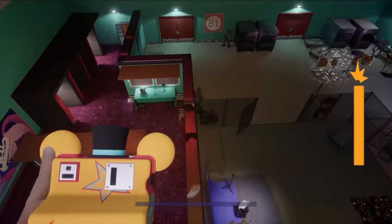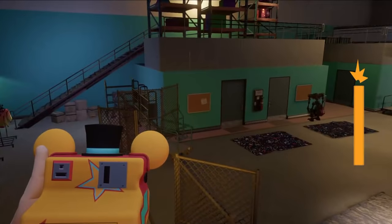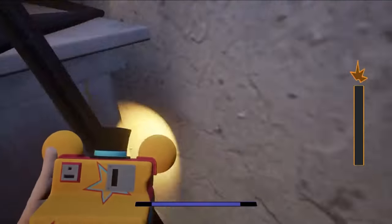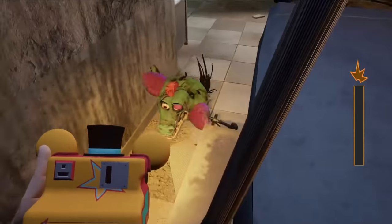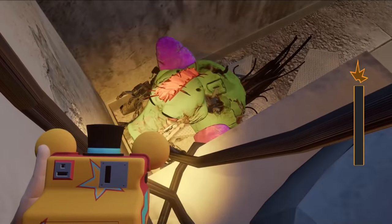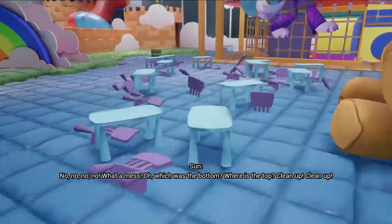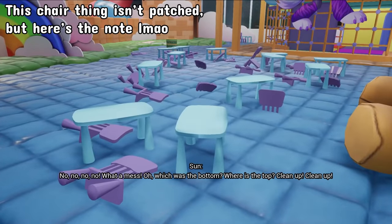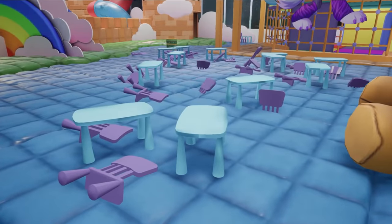I want to compile absolutely everything I'm aware of into one video — a video that hopefully won't need a part 2, but I'll make one if a whole bunch of stuff is found after publishing. To keep my brain from exploding trying to recall every wrong texture, softlock, and quirk, I'll be categorizing everything and going by category. I'll also put a little note in the corner of anything that has been patched; if you don't see it, it's still doable in the current version.